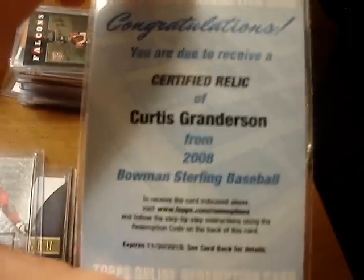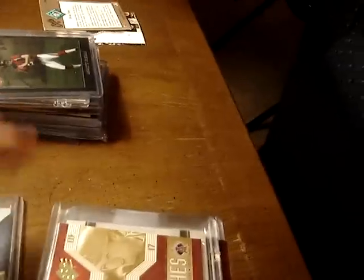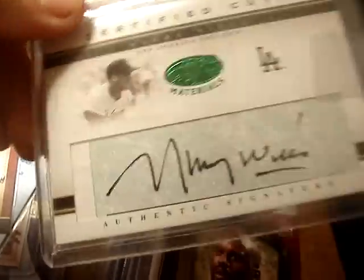Three color patch of Will Clark out of 50. Anthony Hewitt Bowman Sterling Prospect Auto. Certified Relic of Curtis Grandison from 2008 Bowman Sterling. Darren Erstad jersey with a pinstripe out of 150. Maury Wills Cut Autograph — really sick card out of 80.